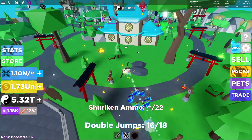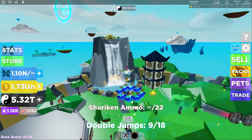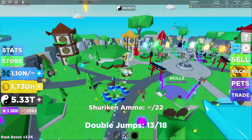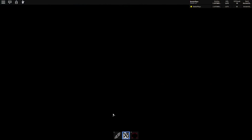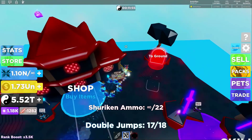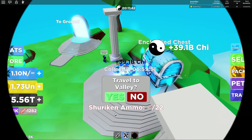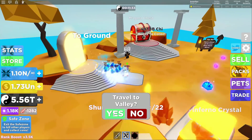Let's collect the chi chest in the valley — there we go. We've got 5.33 billion from that one; not as much, the newer areas have much better chests. Going over to Eternal Island, which has a really good chi chest. Collected — 1.97 billion chi. We're at 5.52 trillion total. Enchanted Island also has a chi chest — tap that, grab it. Astral Island doesn't have a chi chest, but this one does, so let's collect that.